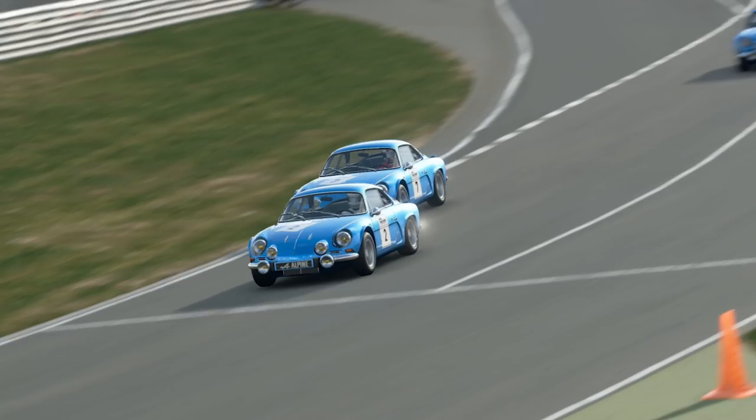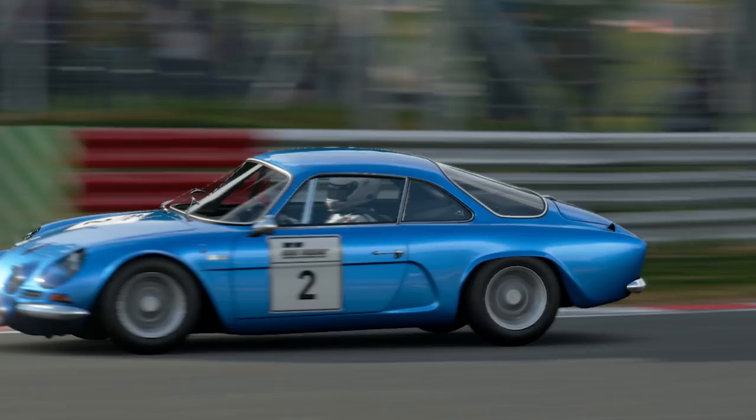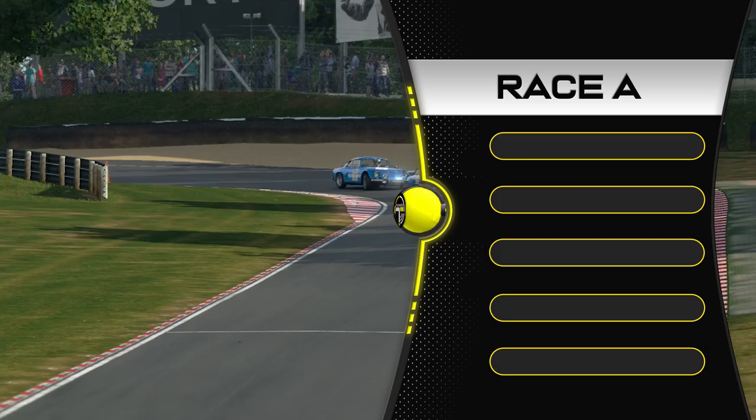Hello everyone and welcome to week 42 of the Gran Turismo Weekly Race Guide here in 2021. In the background you can see the Alpine A110 1600S 1972 car — the old school car, which is a real big drifty boy. But let's have a look at the race details first of all.